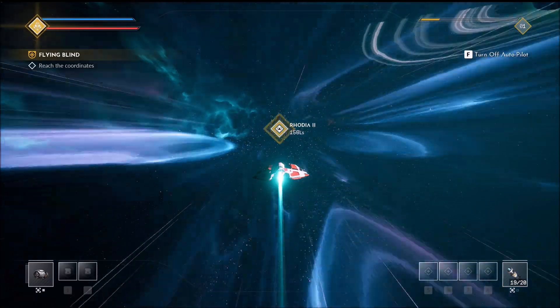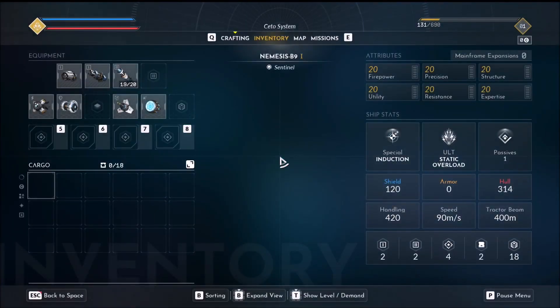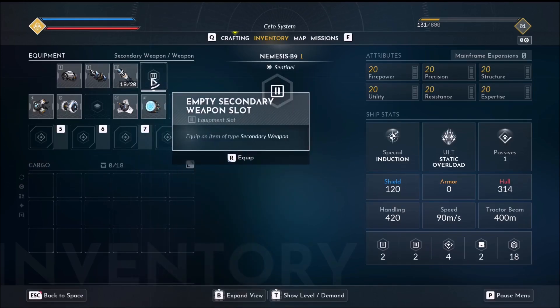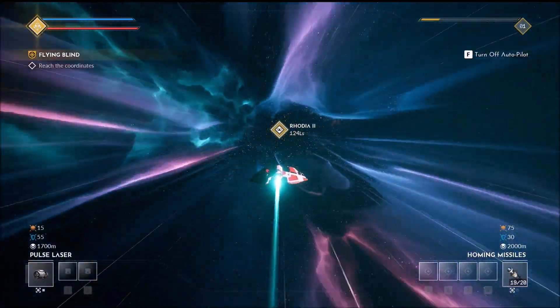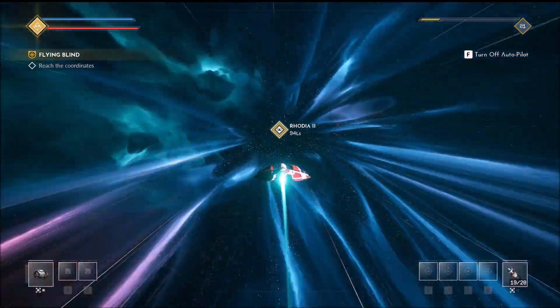The Rev notes that pressing F greatly increases speed. He also mentions that in the options you can set the game to pause when you go into your inventory, which he recommends. He points out that items like missiles take time to equip. He previews upcoming content: perks and all kinds of upgrades are still to come.